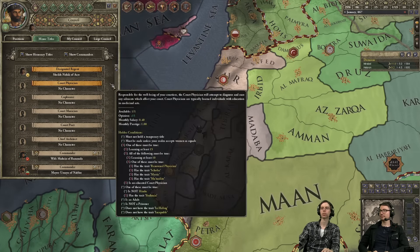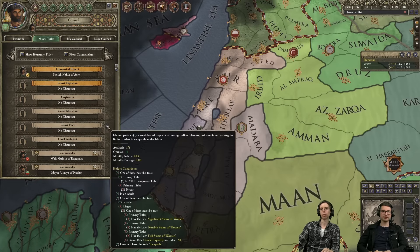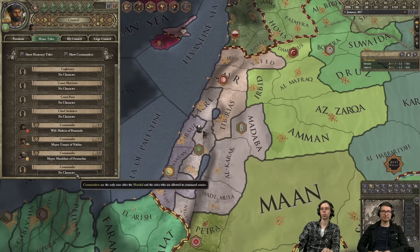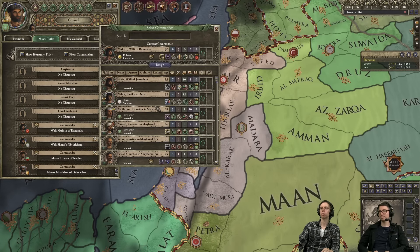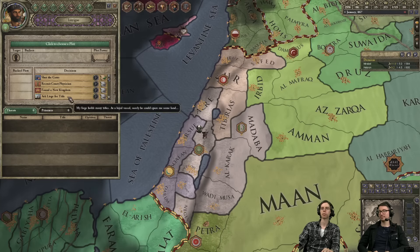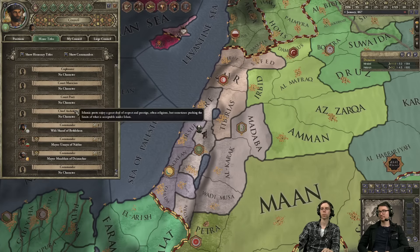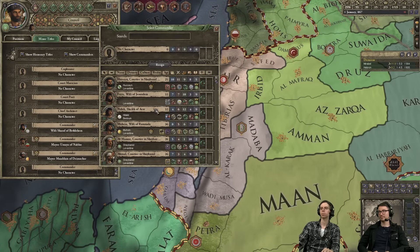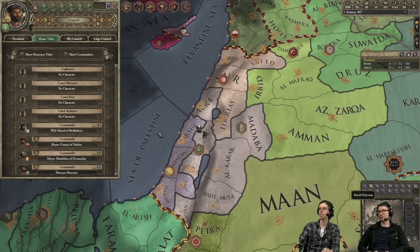Let's see if we use my steward — he can be the designated regent in case I go incapable. Commanders are very useful; this one is terrible so let's replace him. We got a decent commander — we can live with that. Now we can go on our epic rampage. Let's unpause and see what we can do: murder and seduction. Conquest.